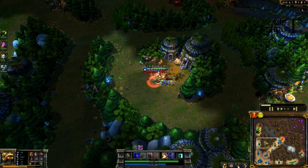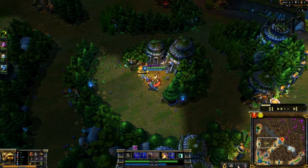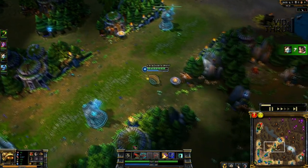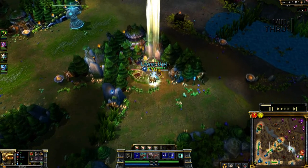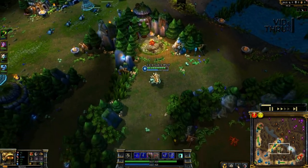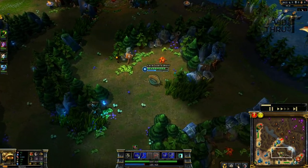Now it's pretty much time to talk about the new jungle. I actually do like the quicker spawning of the camps — the gold banking system gives creeps extra gold for the longer you leave them sitting there. So that way if you gank, you can go back and actually get gold for it. Some people really don't care for it, but I'm one of those rare ones that liked it.